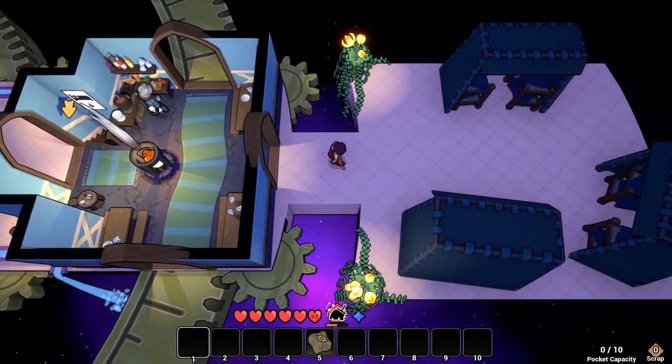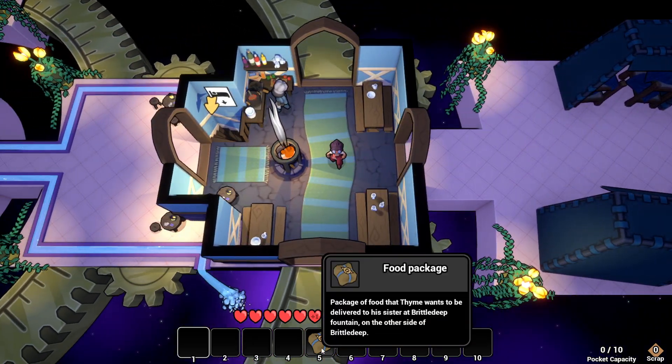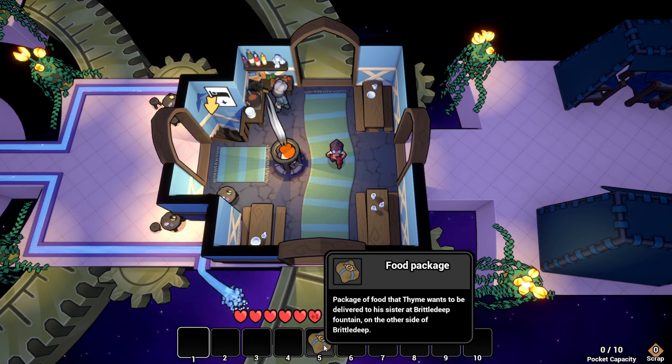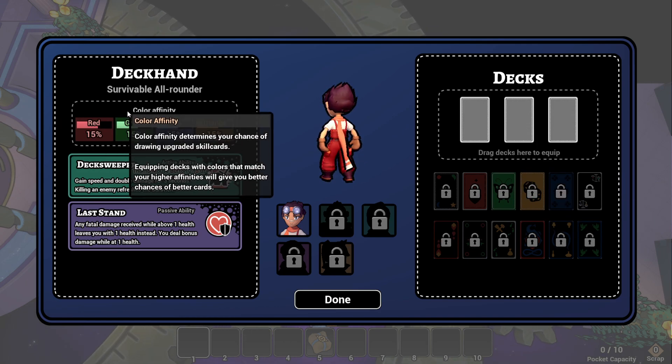I can't zoom in - I would like a closer look at this guy's face. Here are some things, and we have a care package - Food Package: package food that Thaim wants delivered to his sister at Brittledeep Fountain, on the other side of Brittledeep. Dax! Drag Dax here to equip - we have different Dax, interesting.